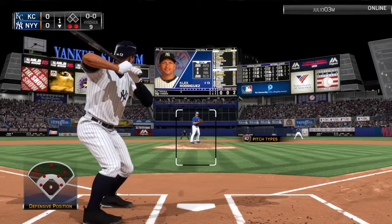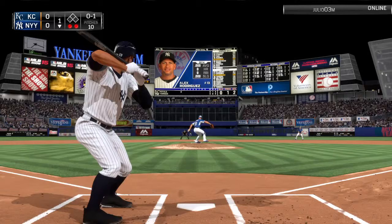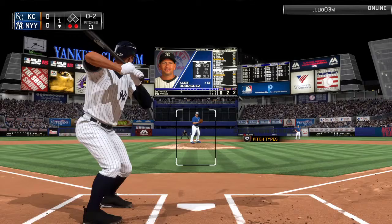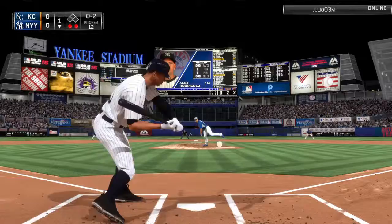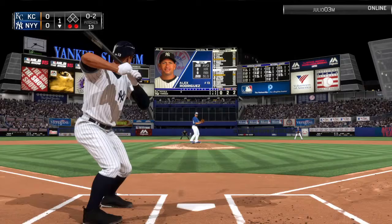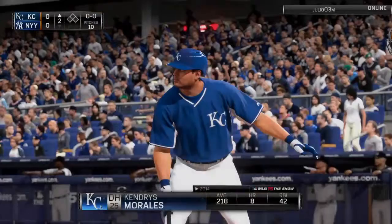Now here comes designated hitter Alex Rodriguez. Changeup foul — Vargas getting the Yankees with that changeup tonight already. Not a lot of fastballs; a lot of off-speed stuff from him and he's getting them out in front. A-Rod a little early on that fastball. Changeup — swung on and missed. The inning is over. Yankees get nothing, and we'll head to the second inning. No score.